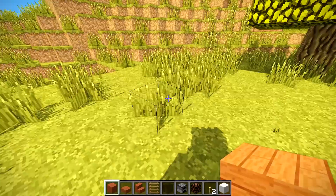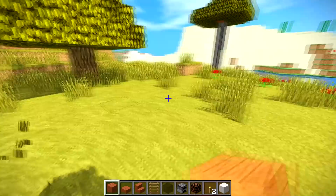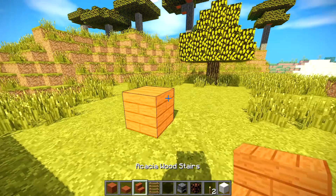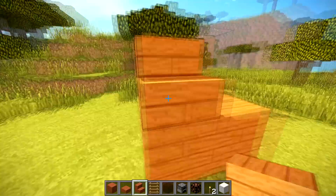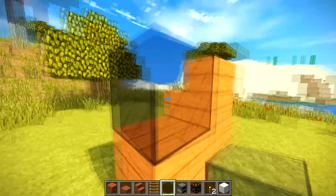First, what we need to do is clear a nice area. We're going to place one block of acacia, and just at the side of it we're going to place a stair like that. Then we go behind it and place another stair. Then we're going to get our black stained glass and place one at the side like that and then two behind.